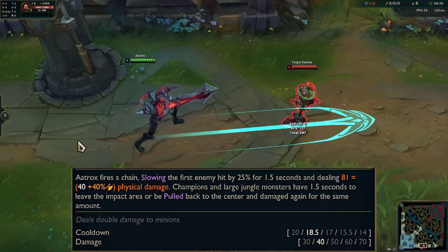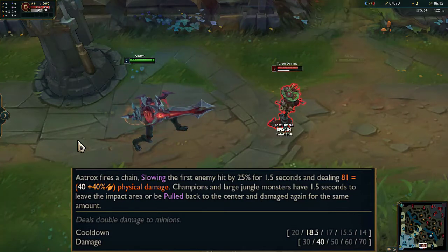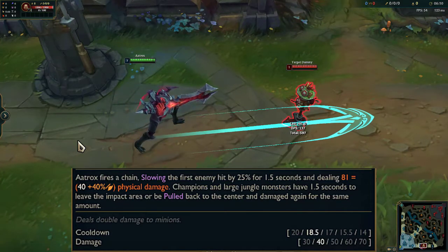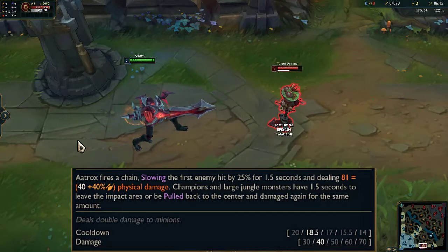Aatrox smashes the ground, dealing damage to the first enemy hit. Champions and large monsters have to leave the impact area quickly or they will be dragged to the center and take the damage again.